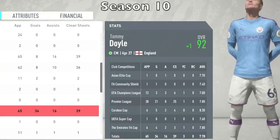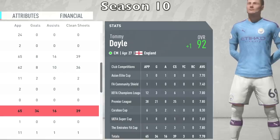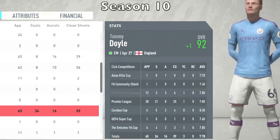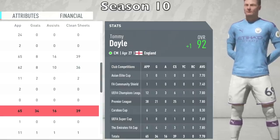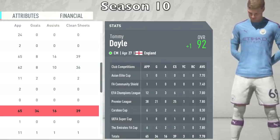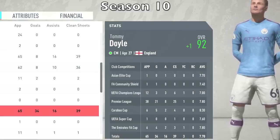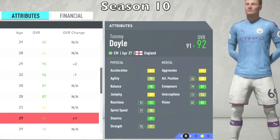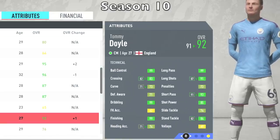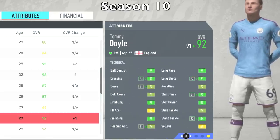At the end of Season 10, he reached a 92 overall — grew by one point. He played 65 games, 34 goals. The growth is starting to slow down a little bit, but he has passed his given EA potential. You can't really complain when he was given an 85 potential and reaches a 92. He's still 27 years old, but growth likely won't be as fast. Still a fantastic season — another Champions League, another Premier League. I have made Man City pretty special in this career mode. The technicals and physicals are still going up, but you can see growth slowing down.